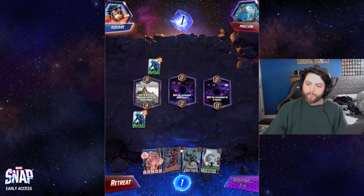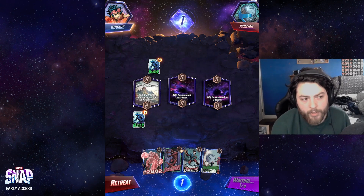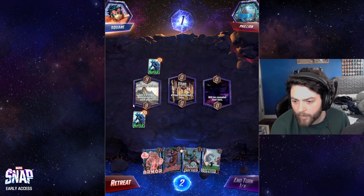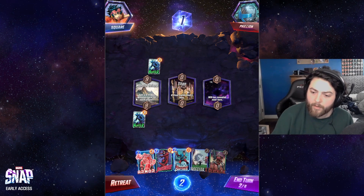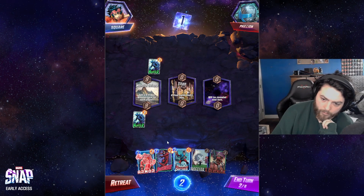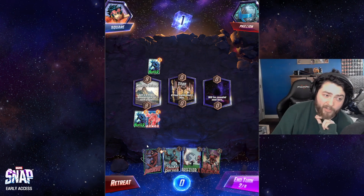We definitely want to Armor left, because if we don't Armor left we're just going to lose that lane. Really good game to draw an Iron Man. I can just Armor here, then Deathlock here, and then I have a good spot to Iron Man, which is pretty good.